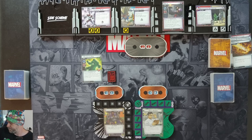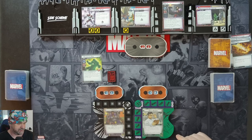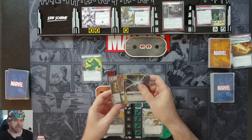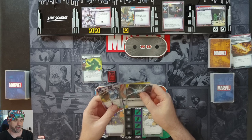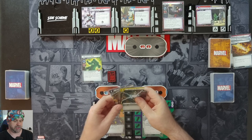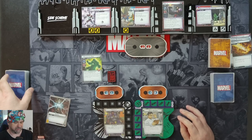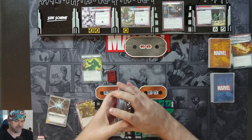With that, we draw our hands. T'Challa gets a hand size of six: Energy, Clear the Area, Vibranium, Avengers Mansion, Ancestral Knowledge, and Wakanda Forever. We mulligan the Ancestral Knowledge and draw Shuri. As part of our setup, we can search our deck for a Black Panther upgrade — we'll grab Tactical Genius and shuffle our deck.